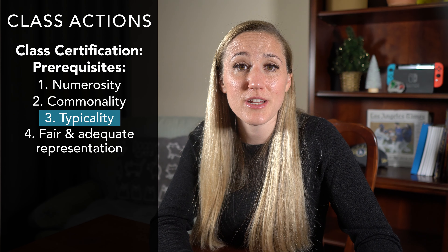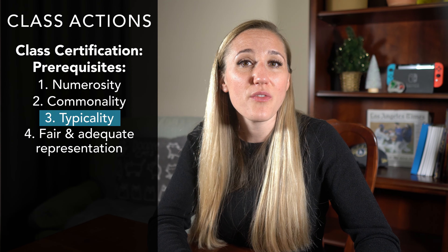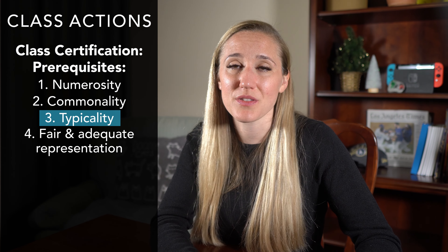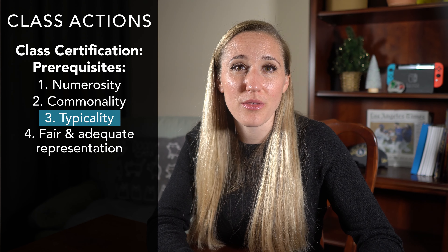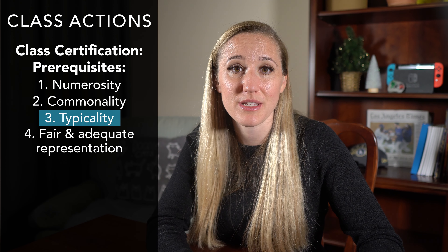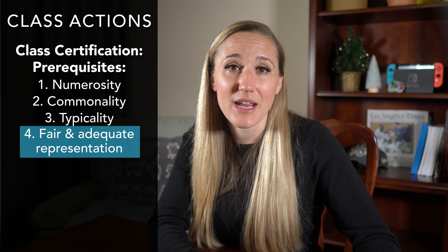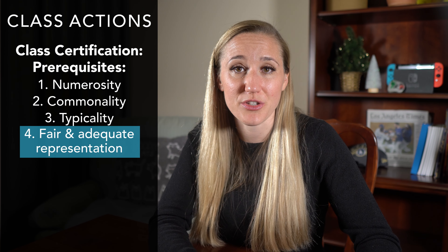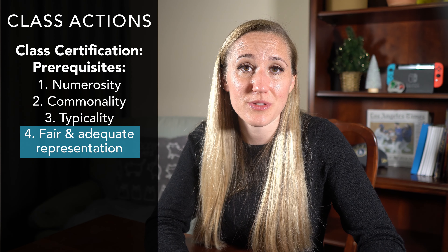Third is typicality. This one is more about the class representative, whereas the first two were about the class as a whole. The plaintiff has to show that the person trying to be the class representative has claims that are typical of everyone else in the class — meaning their situation is about the same as your average class member. The class representative shouldn't have any prior relationship with the defendants that the other class members aren't likely to have, and the class rep also shouldn't have any insider information that your average class member wouldn't have. Without knowing anything about the named plaintiff, I can't say whether his situation is typical, but opposing counsel will definitely look to poke around and compare the class representative's situation to everyone else's.